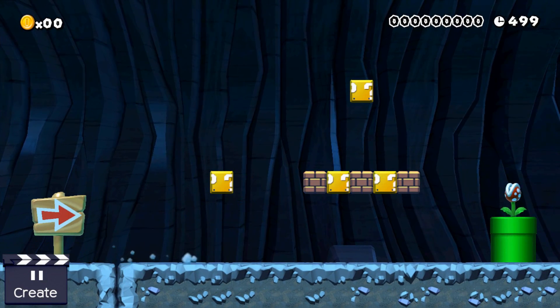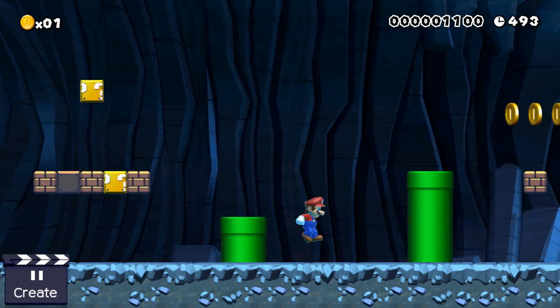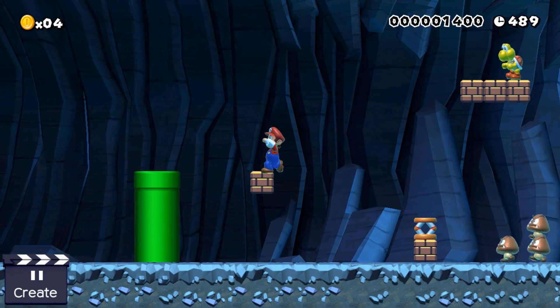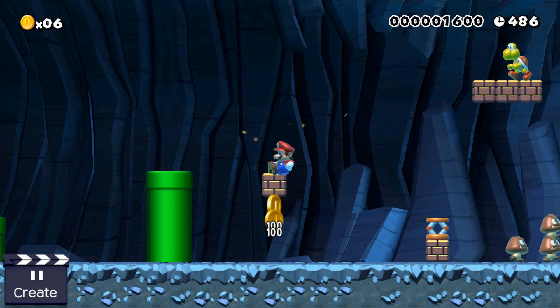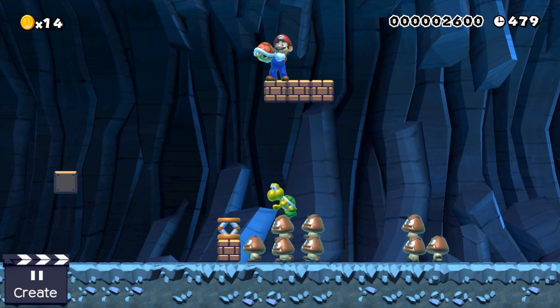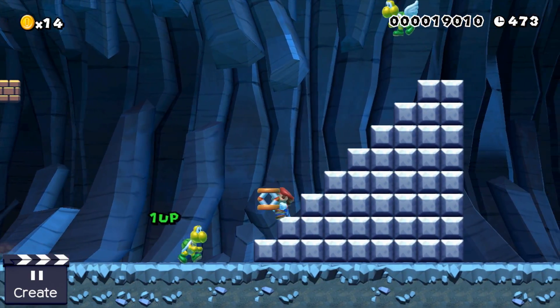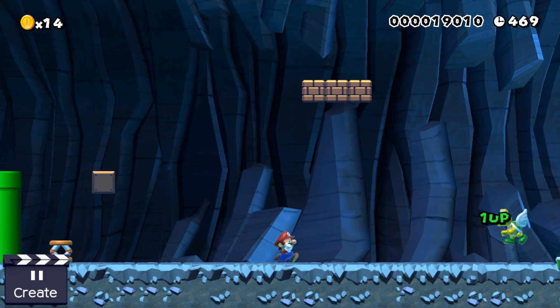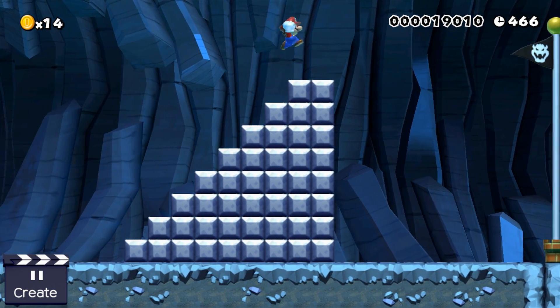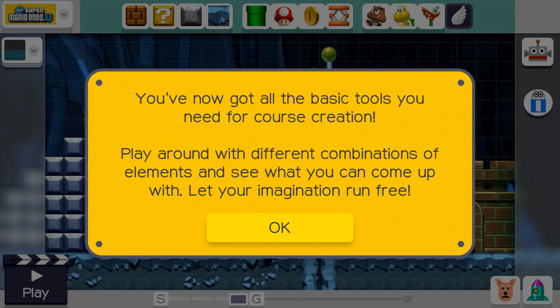Play. Oops. You can ground pound, right? Oh, no — that was a bad idea. Oh dear. Why do I have this? I didn't get a one-up that time. Is that what it wanted me to do? I don't know. Play around with different combinations of elements and see what you can come up with.